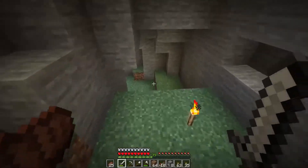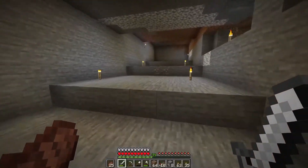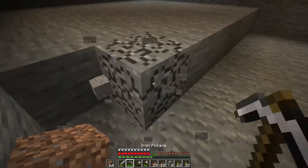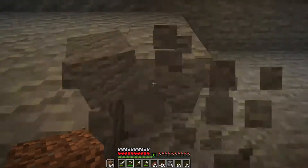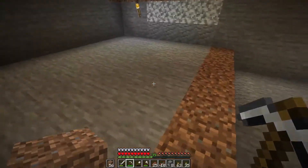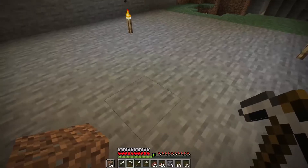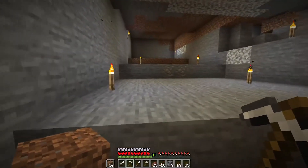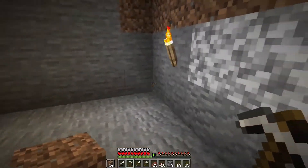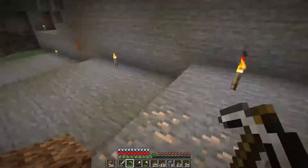Alright guys and we are back. I got the items and stuff we need, all except for the hoppers but those will come at a little bit of a later date. So we need to start replacing all of this with dirt. Each row goes seven, seven, seven, and then eight, so that way we can have a total of eight dispensers up here back in the wall that will run a redstone signal all the way down.